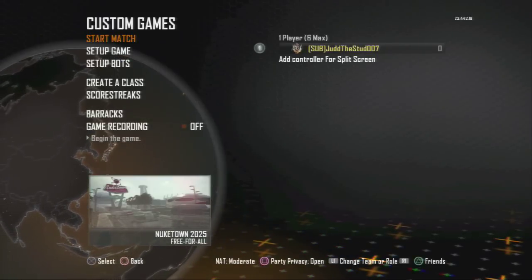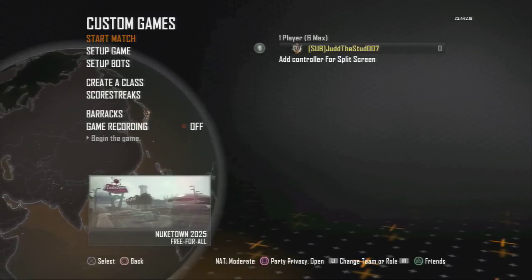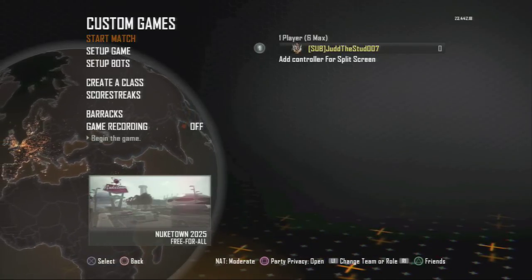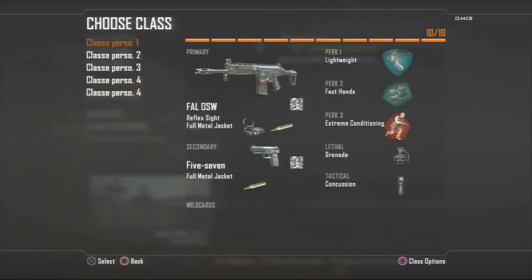Hey guys, today I'm going to be doing a rapid fire demonstration with my RapidMods Ultimate 10 mode controller for PS3. The class I'm using is the FAL OSW Diamond Camo with Reflex Sight and FMJ. The secondary is the 5.7 Diamond Camo with FMJ.